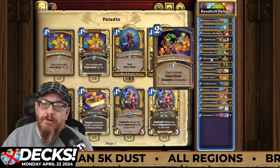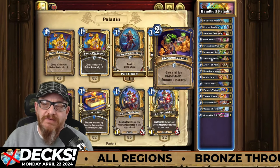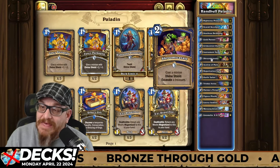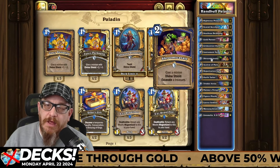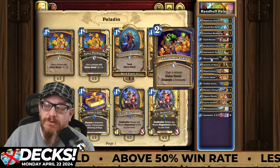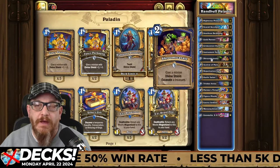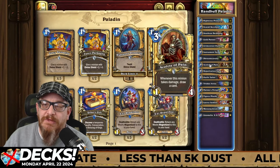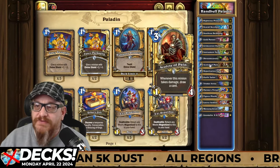Not only are you getting a treasure — you'll be able to get two of the treasures — but the main thing is giving something on the board divine shield so it doesn't die so easily and stays on the board while knocking out something of your opponent's. Acolyte of Pain — whenever this minion takes damage, draw a card. Card draw is absolutely good, especially if it's buffed.